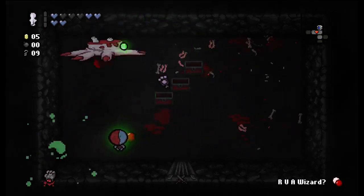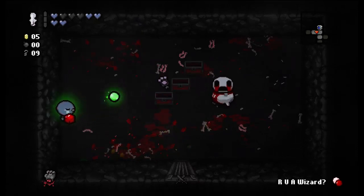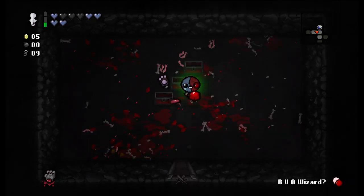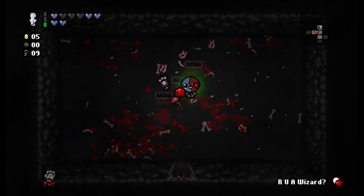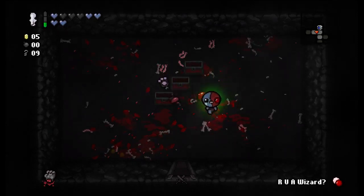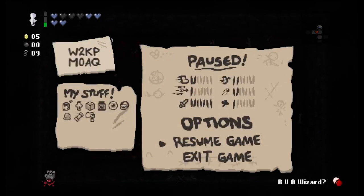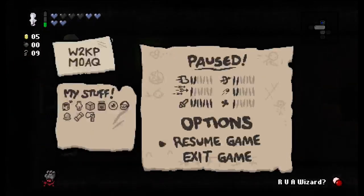She's gonna have to wait until after this mob trap room. These guys die in one hit — that's pretty awesome. It was just people talking on Facebook. I was going to show you my seed — playing as Blue Baby, this is W2KPM-Zero-AQ. Guppy's Paw makes us a third of the way to becoming Guppy. I don't think we've picked up any others.